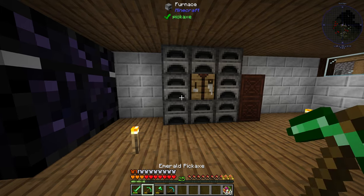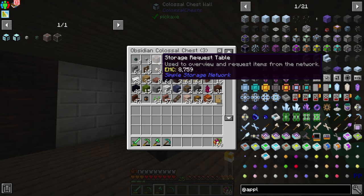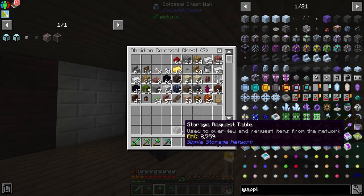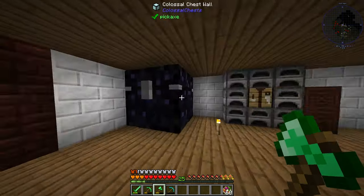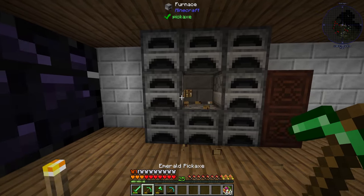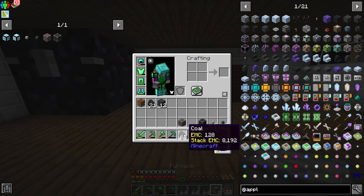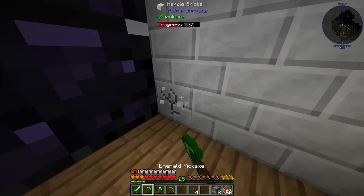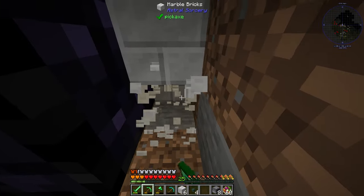All I have to do now is put down our network components. I'm probably going to end up making a second storage request table because I want one up in my kitchen. I'll move this crafting table, break this, then grab the link cable — and actually I'm going to run it behind the wall here just to make it a little bit cleaner so it's not that visible.